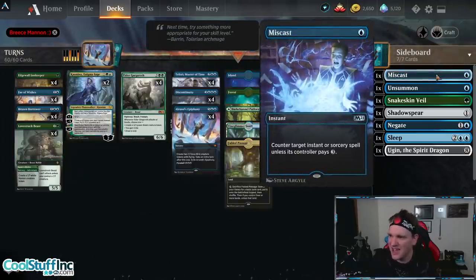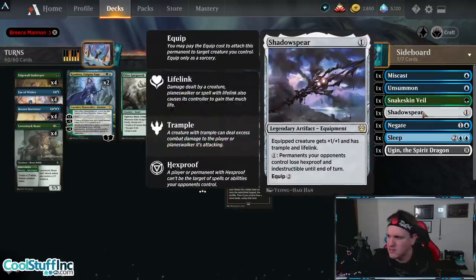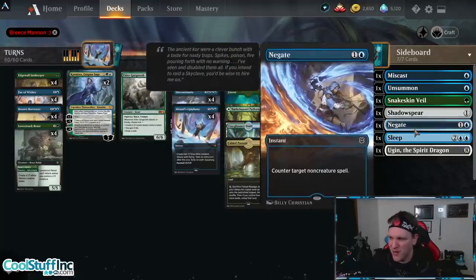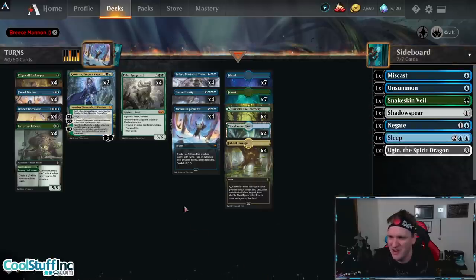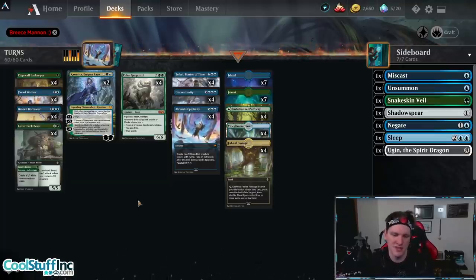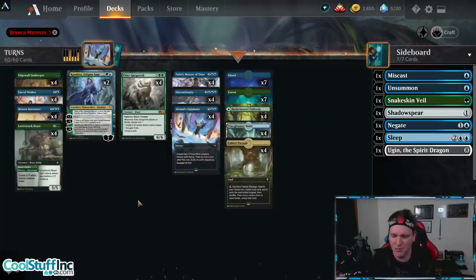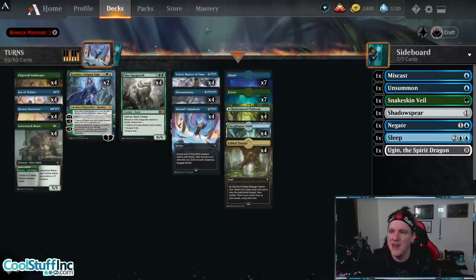The sideboard is what you can wish for with Fae of Wishes. I've got a Miscast for those who would cast Ultimatums or other big spells, an Unsummon when under pressure, a Snakeskin Veil to protect an Elder Gargaroth, a Shadowspear to give lifelink to the Gargaroth or Lovestruck Beast — that can have a big effect — a Negate as another counterspell, and Alseep sometimes as a way of taking a turn and putting all their cards to sleep. And an Ugin, the Spirit Dragon. Today's video is dedicated to Breeze Man — thank you very much for the support at the $9.99 tier on Patreon.